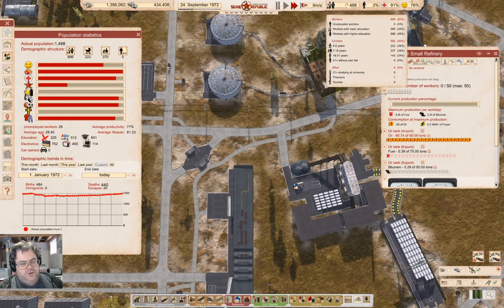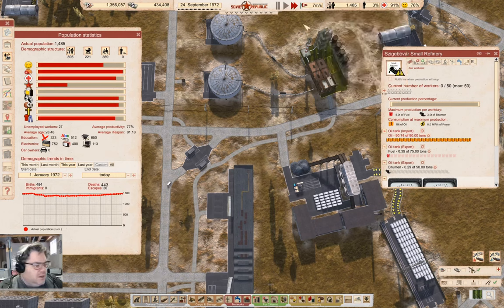You only have one prisoner apparently. We have 66% higher education, so that's good. Last year was net positive — we're basically getting back to where we were at the start of the year.